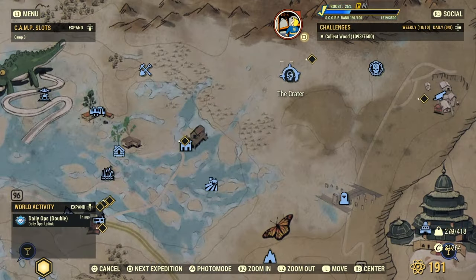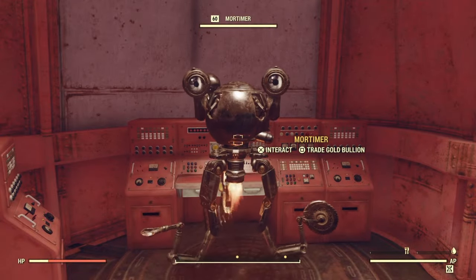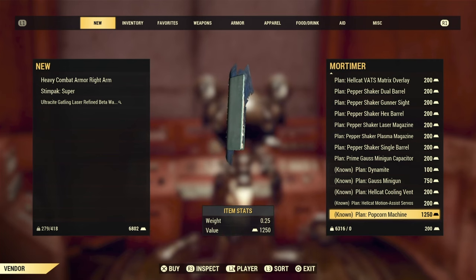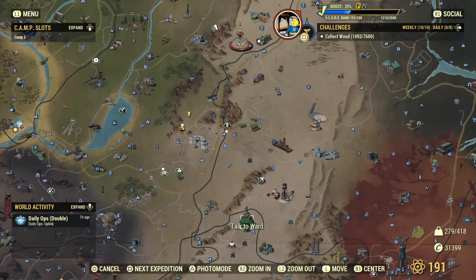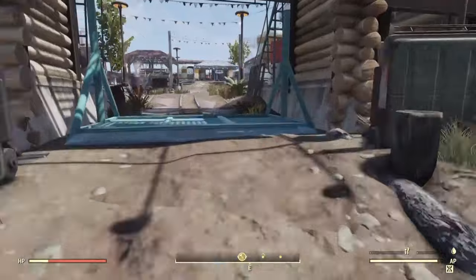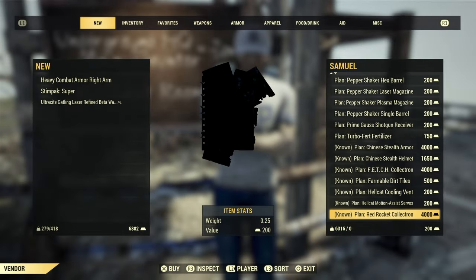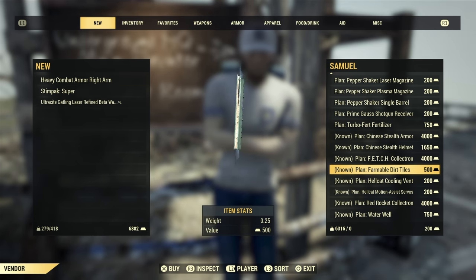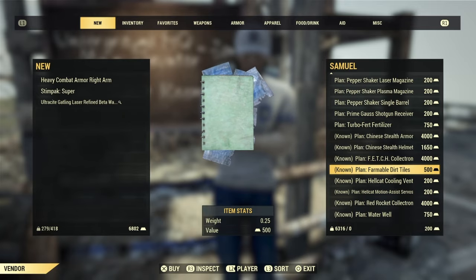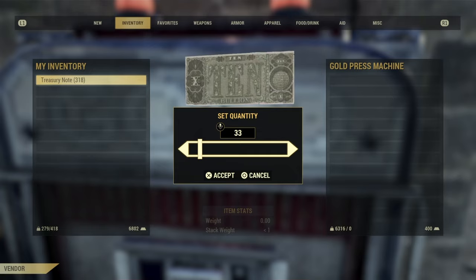If you don't have the popcorn machine, go over to Crater, into the building, and talk to Mortimer. Trade gold bullion to get it — it used to be one of the scoreboards, but now it's a plan you can buy for 1,250 gold bullion. While we're out, we're going to go over to the Foundation and pick up our farmable dirt tiles. If you go all the way through the Foundation to the back and talk to Samuel, you'll find the farmable tiles for 500 gold bullion. You get gold bullion from doing public events — you'll get treasury notes, and the gold press machine will give you gold bullion in exchange for the treasury notes.